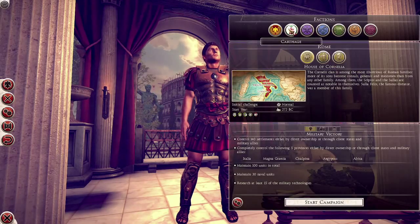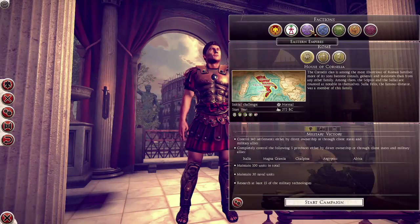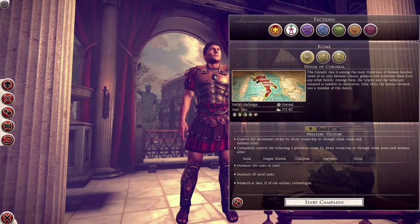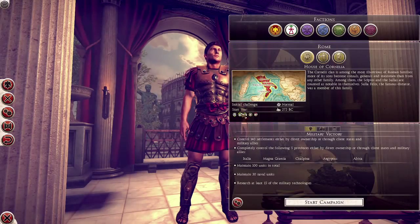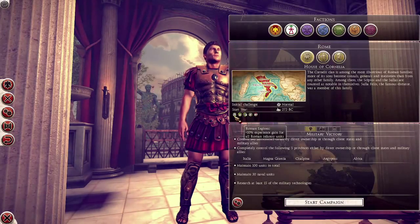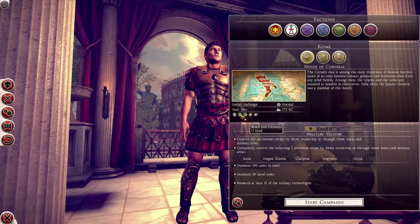Each major faction - that is Carthage, Rome, or each faction group: Eastern Empires, Britannic Tribes, Gallic Tribes, Successor Kingdoms and Germanic Tribes - have a sort of unifying faction trait. In the case of the Romans, they get an experience gain rate boost to their heavy infantry, and they get some food production bonus across their provinces.